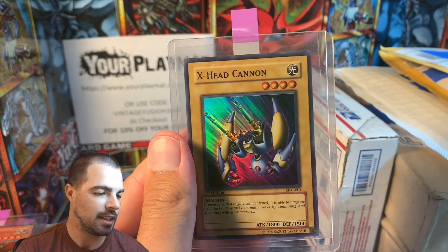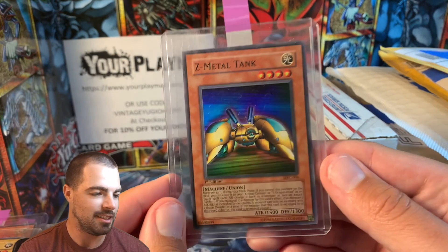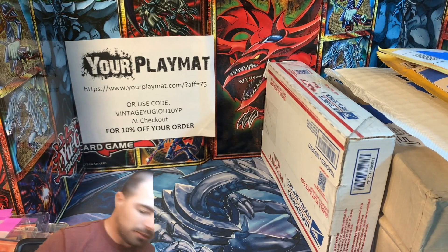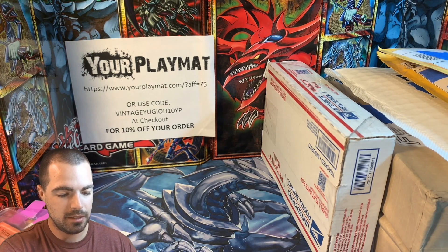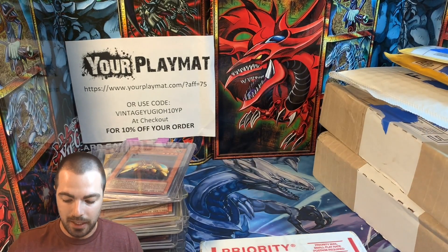We haven't had a Breaker, haven't had a Paladin of White Dragon yet, so we could see those. There's an X-Head Cannon. And what will the last card be? A Z-Metal Tank. So we didn't completely have full sets out of MFC, IOC, Pharaonic Guardian, and Dark Crisis, but we had a lot of them there. That is a big pot of holos.